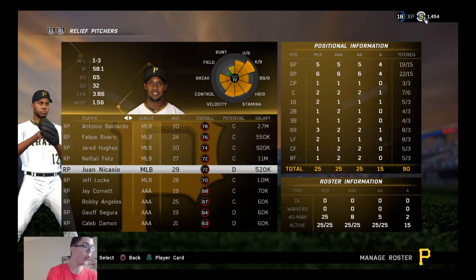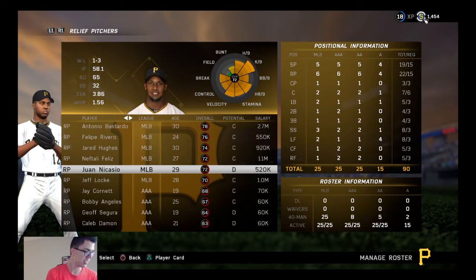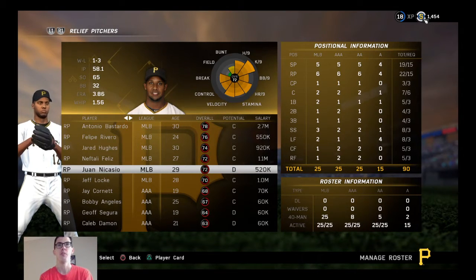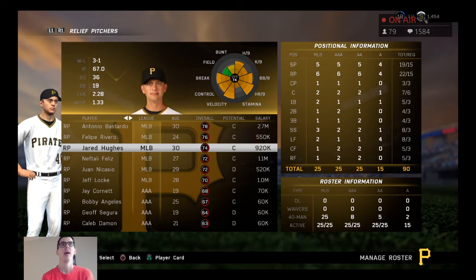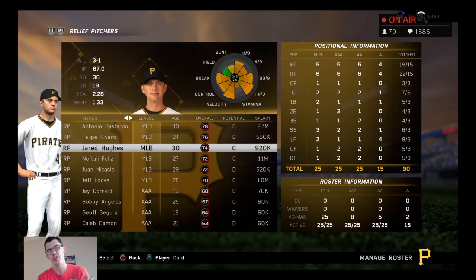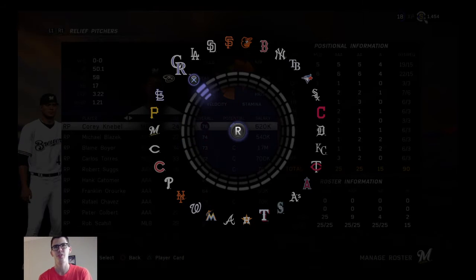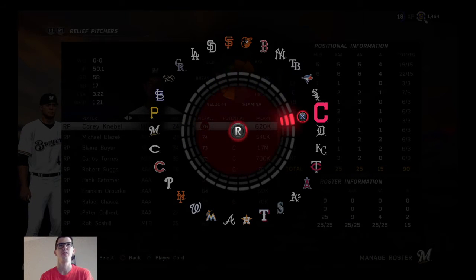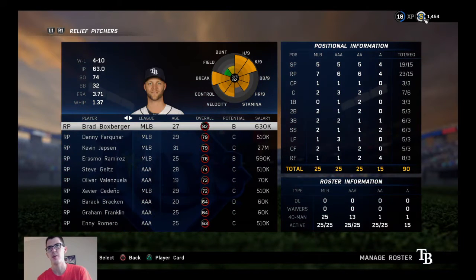Now we take a big jump — nobody in the 70s after this; the rest are silvers or better. Seven upgrades left, and one is going to diamond. I'll tell you it's a starting pitcher. Those of you on Twitch can guess in the chat; YouTube viewers, guess in your head or in the comments. I'll talk about Marcus Stroman — he's kind of getting back on track a little bit after a year that hasn't worked out as much as he'd wanted.